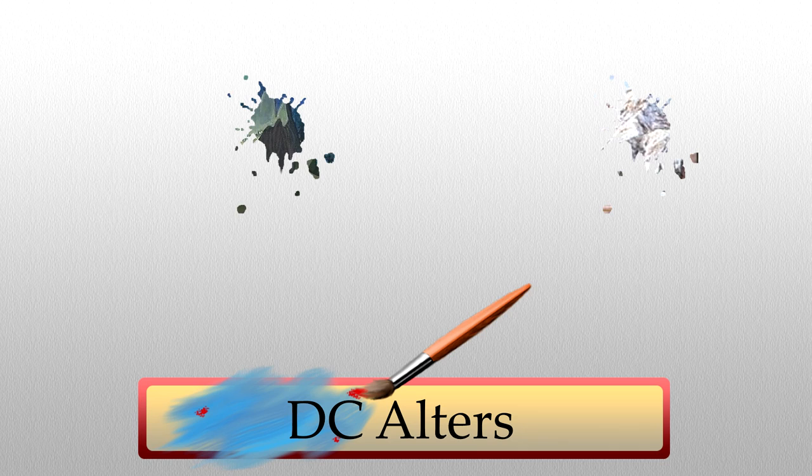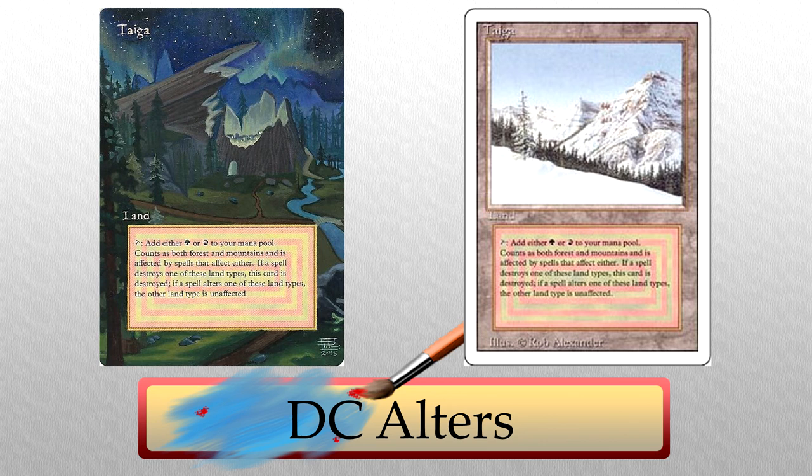In case that wasn't enough for you, DC also altered a Taiga to look like Grizzly Hills from World of Warcraft. My nerd senses are basically going crazy right now. As soon as I saw it, I freaked out. Taiga was a nice choice for the northrun zone, and the colors match the colors in the game pretty well. I especially like the blues and greens and purples in the night sky — it was a nice touch. Beautiful alter.